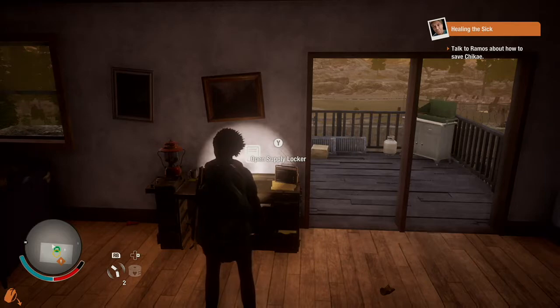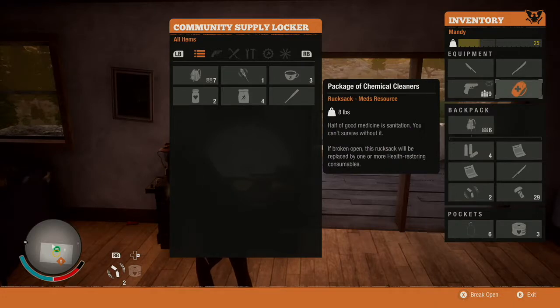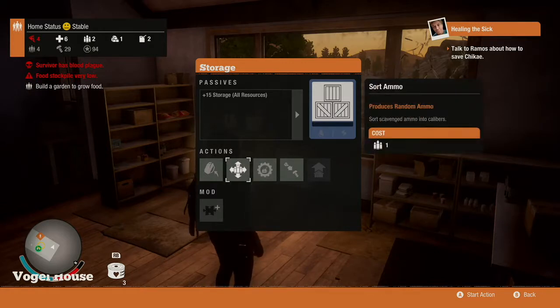Let's talk interface. The original State of Decay basically had a spreadsheet you navigated in real time to manage your characters, inventory, skills, and base. The squeakquel? Well, the spreadsheet looks nicer. Yep, pretty much it.